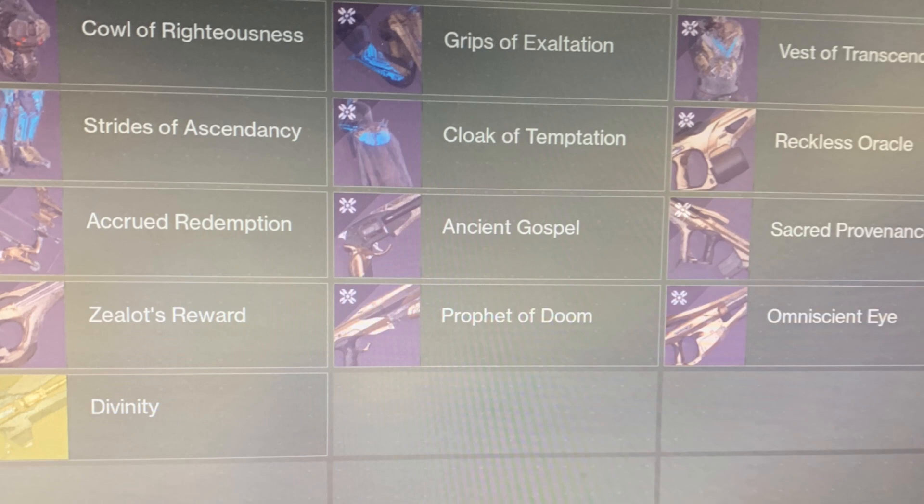What we can see here are the Reckless Oracle LMG, Accrued Redemption Bow, Ancient Gospel Hand Cannon, Prophet of Doom Shotgun — which is one of the best names ever for a shotgun — and then there are three others: the Sacred Providence, Zealot's Reward, and the Omniscient Eye — a Sniper Rifle, Pulse Rifle, and Scout Rifle. It's kind of hard to tell by these small thumbnails, but if I had to guess, Sacred Providence is probably the Pulse Rifle, Zealot's Reward is the Scout, and the Omniscient Eye is the Sniper. We'll find out here soon.